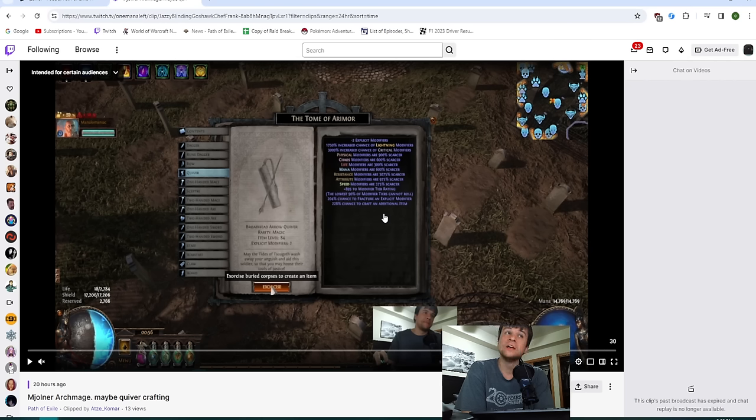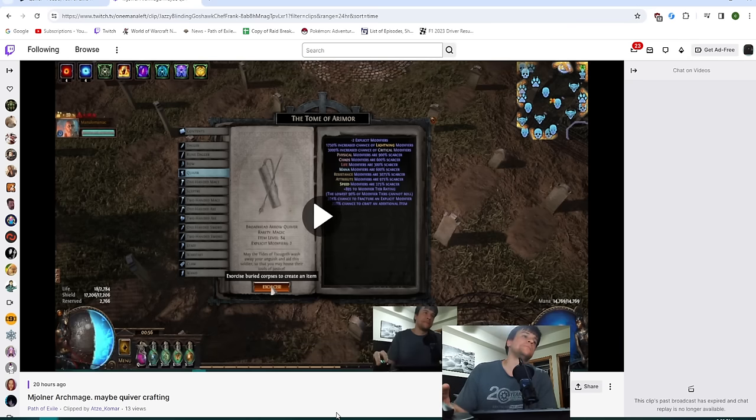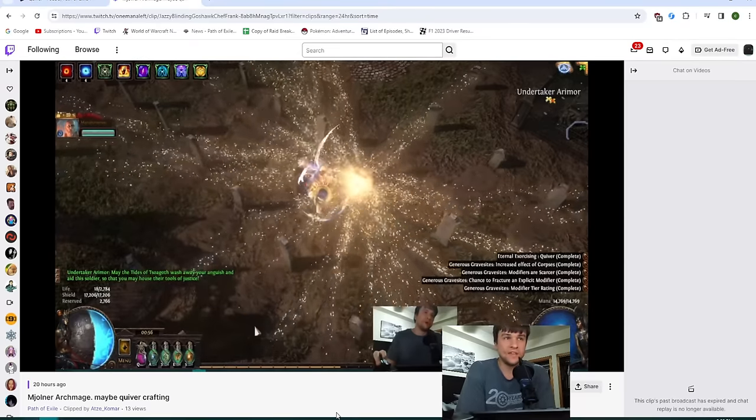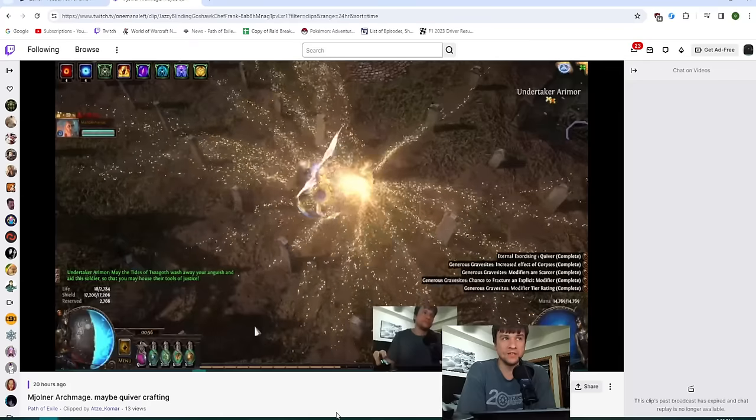Once I hit the button, there's a basically guaranteed chance I hit T1 fractured flat lightning. Then I'm basically guaranteed to hit a fractured crit suffix — it might be around 8,000–9,000 weight, so roughly 46/54 split between crit multi and crit chance. All in all the graveyard step is about 13 div in corpses, and then the next step for both quivers is about 8 div in essences — so about 21 div total.